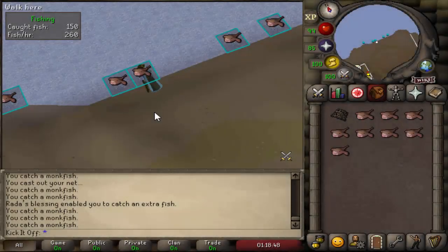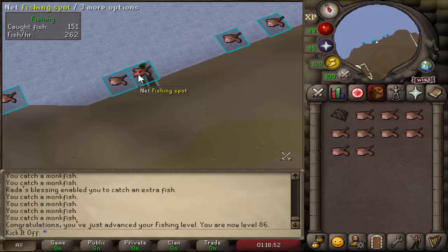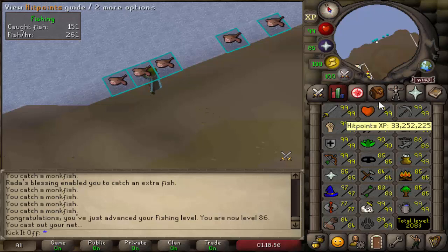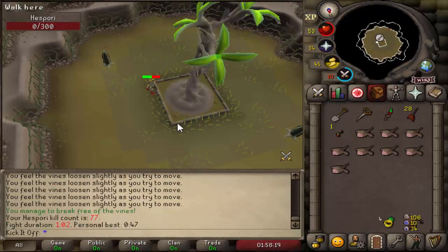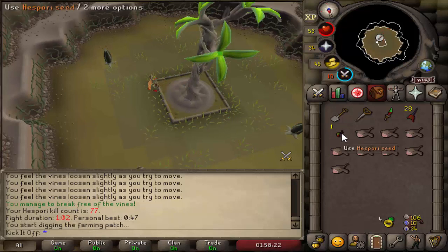Hello guys, welcome back to another video about making a ton of cash with my twisted bow. 86 fishing — did not get that with the bow, I can confirm — just a nice little level coming in whilst AFKing at work. Our next Sporey kill count is 77,102, so semi-quick, not that quick though.